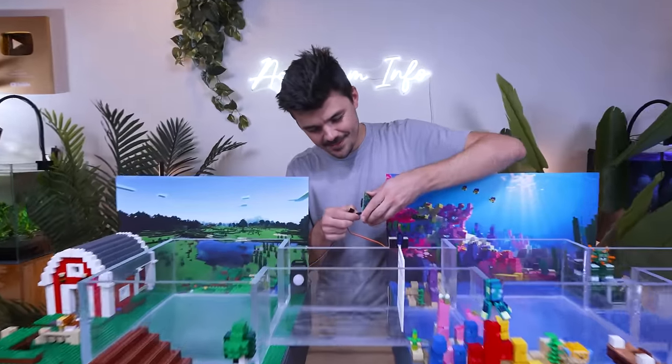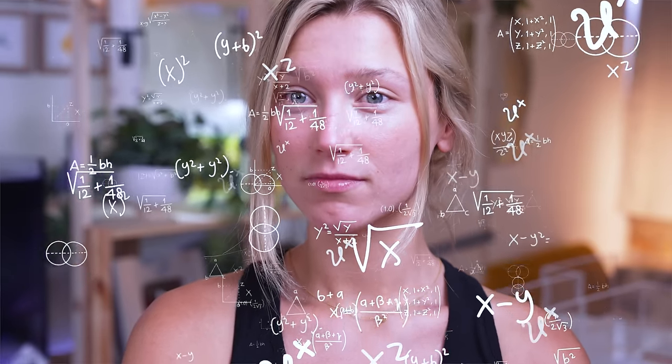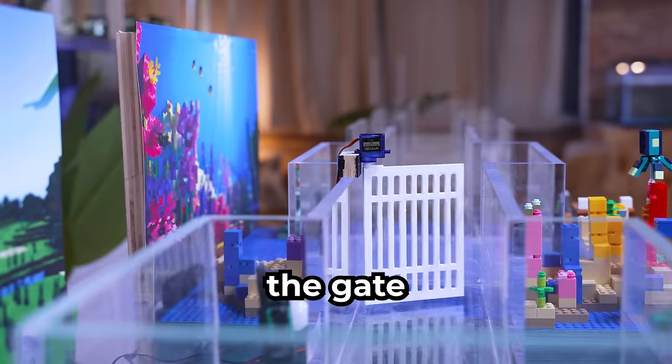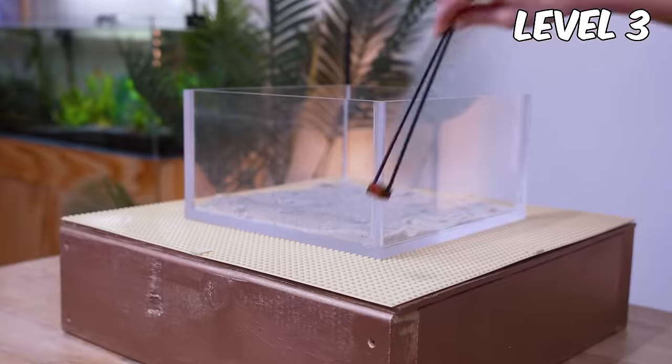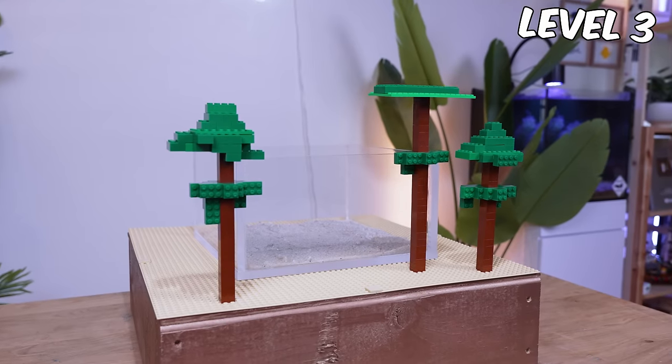Adam built something super cool for Harry. We have a Raspberry Pi connected to these low-voltage servos, and over here we have an IR sensor. So when Harry passes in front of this sensor, the gate should magically open. While Adam works on that, here are one, two, three huge trees.